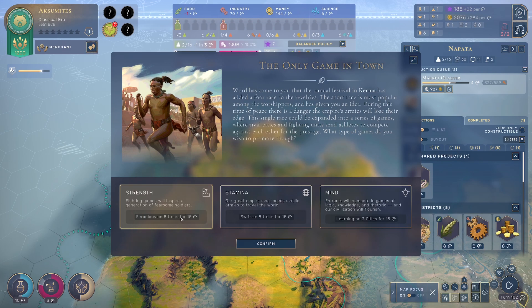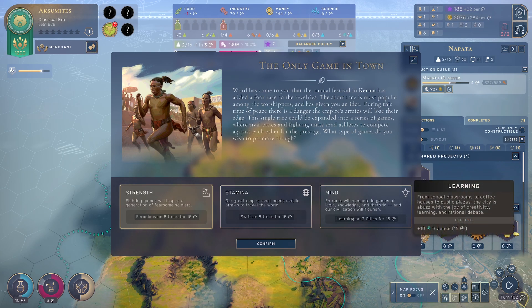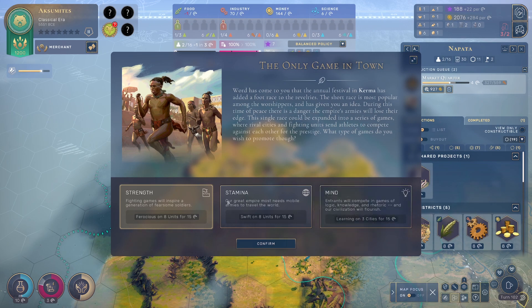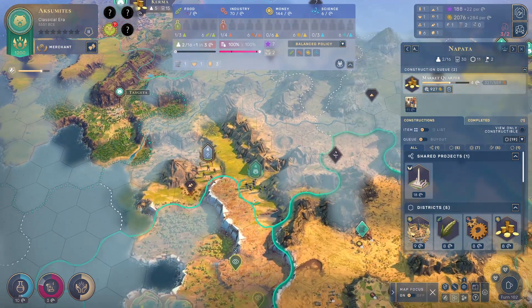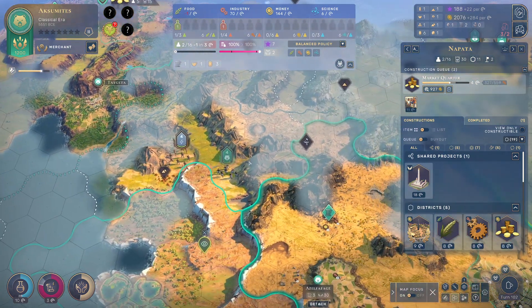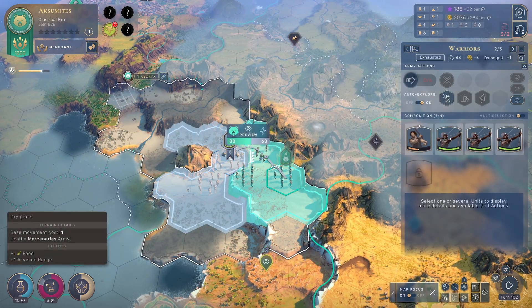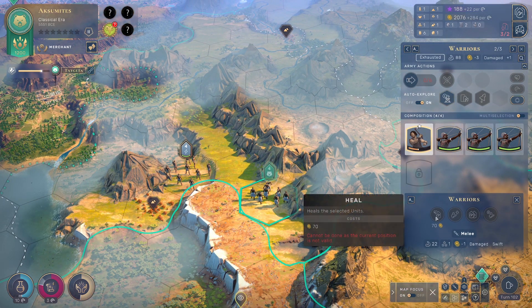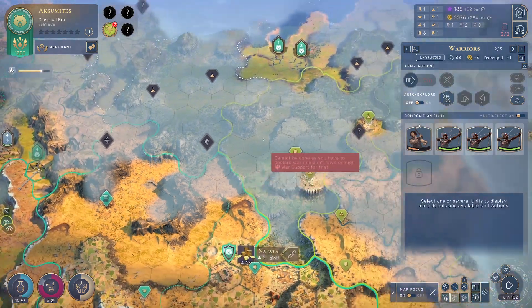Fighting games will inspire a generation of fearsome warriors — plus seven combat strength for 15 turns. Or faster movement. I think we do stamina because I want to start moving units down from this area. I can invest in a resource. These are independents — can I beat them easily? Let's grab these guys. That stamina is insane — these guys can move like crazy.